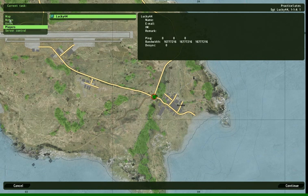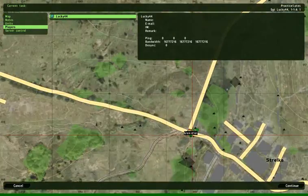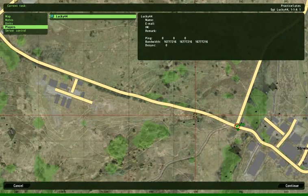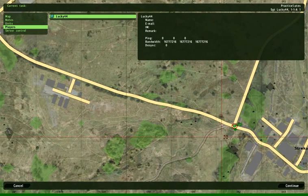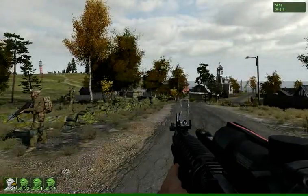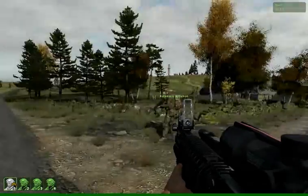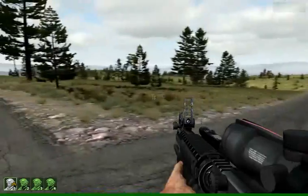If I had put notes or tasks in here, that would show up there. I can scroll in. Since this is just a demo, I'm not putting anything else in, so I don't know where I'm going — except I just designed it, so I do know. Here's my squad, and they form into a wedge formation and follow me.